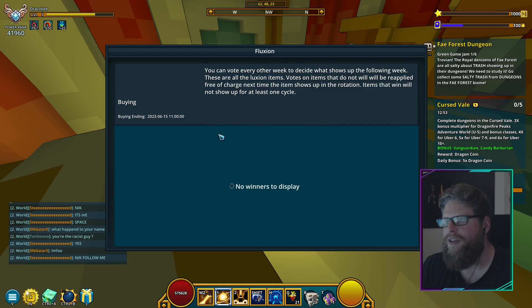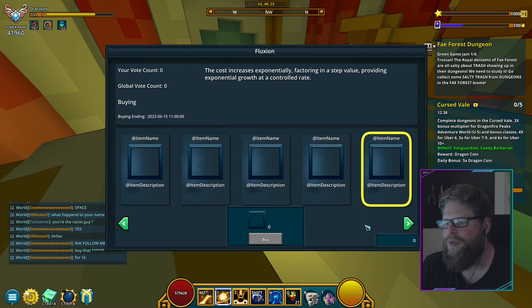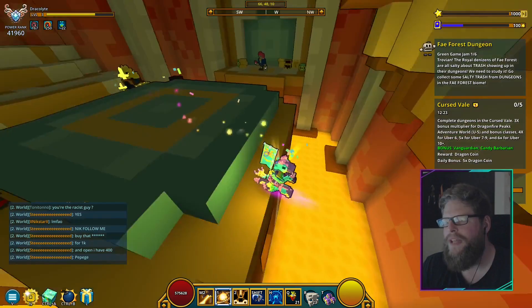Anyway, the point is that in here we've got Fluxion and it's kind of counting down. It should display something — you can't move when this one is up. There are items you could do; if you do it like this, apparently when you vote it basically goes up, but you can't do it right now — it's kind of broken. But yeah, you should just be able to vote on this guy as well.